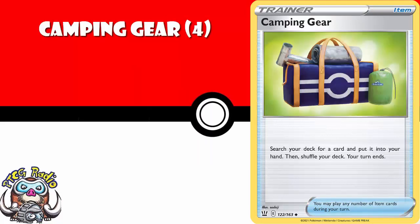Camping Gear — you should probably pick up a playset. It's going to be cheap and it doesn't look great, but you search your deck for any card and then your turn ends. This is going to see play at some point in some kind of disruption deck that doesn't attack, so I think you need them standing by just in case.